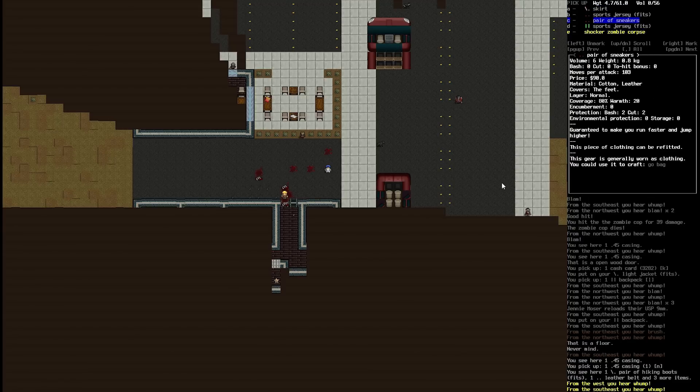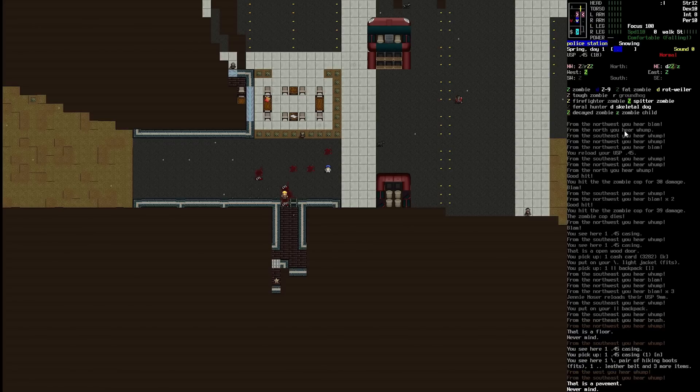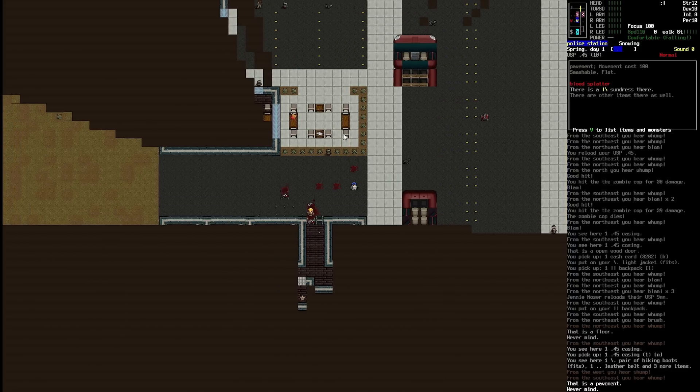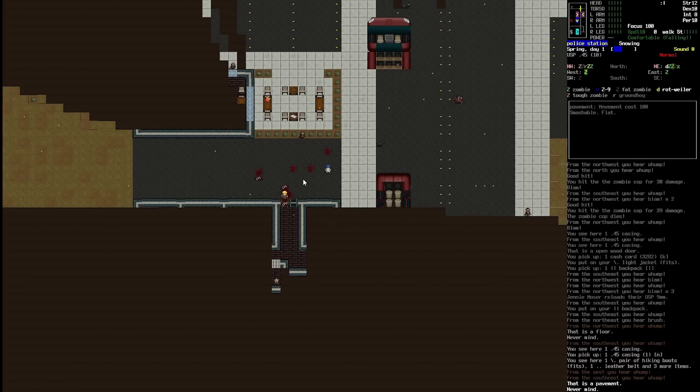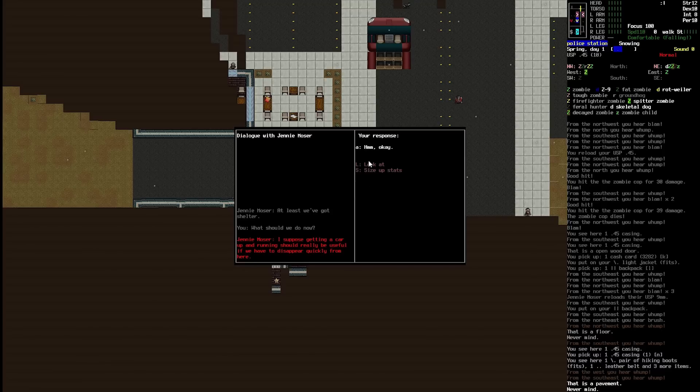I'm going to quickly see what these have on them. This is a shocker zombie here — I would really want to butcher this guy. If we butcher him we can find CBMs, which are your bionics. Some of them can be absolutely brilliant. I don't think I'm going to be able to do anything with it at the moment, so we're probably going to have to leave him be. This zombie just has a sundress on — not super helpful. I'm going to try and talk to Jenny now. There's a chance she might be hostile, but Noah's going to try her best. Jenny says: at least we've got shelter. This means Jenny has actually started with Noah in a way — they're not enemies, which is great. I'm going to ask her what we should do now.